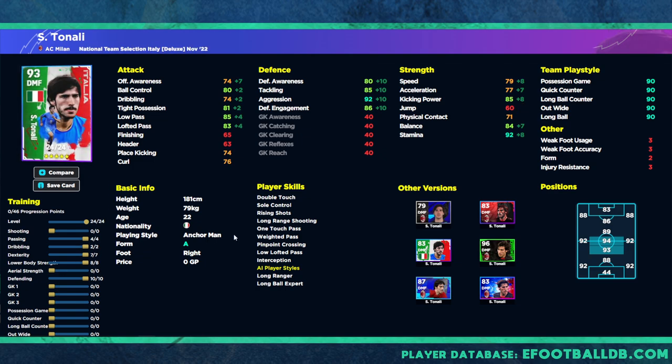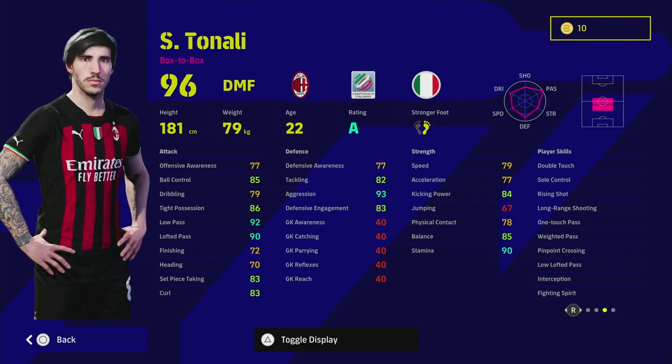This Tonali card is genuinely one of the best they have released — he has everything a box-to-box could want: one-touch pass, double touch for dribbling and passing, low lofted pass, interception, weighted pass, long range shooting, rising shot, speed and acceleration. The aggression is 93, low pass at 92, tight possession at 86. This is the best version of him released, and the box-to-box play style is better than the anchorman for this card.